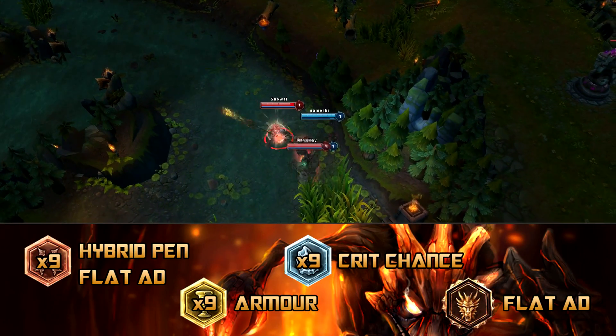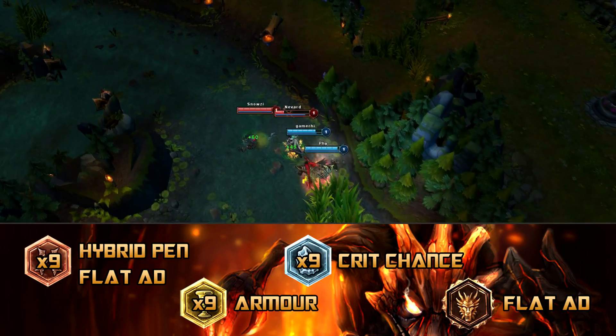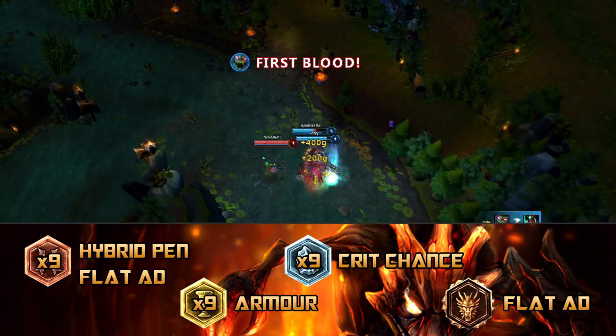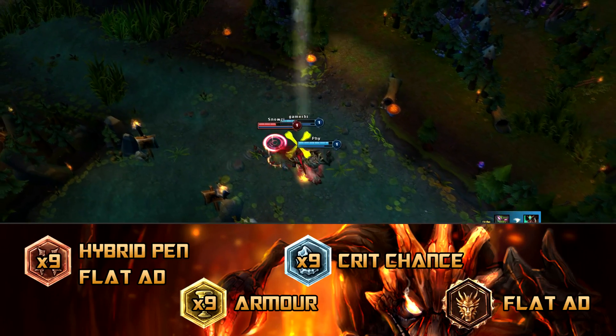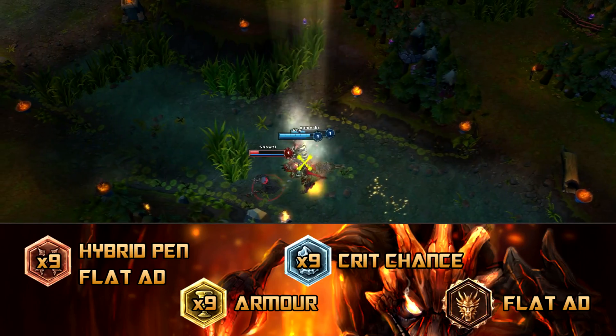For Runes, ideally you want to run hybrid pen reds, because of the dual penetration reasons mentioned earlier. For yellows you want to run armor to mitigate the AD's damage. For blues you want to run crit chance so you can cheese them even more with your red pot. And finally for quints you want to run AD so that when you punch them you do a lot of damage.